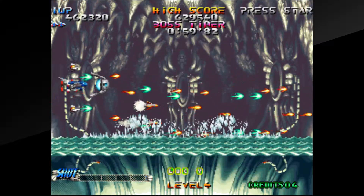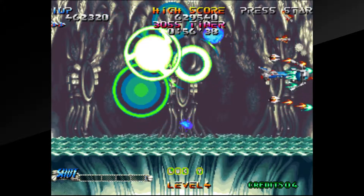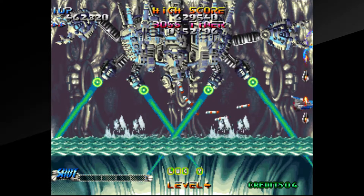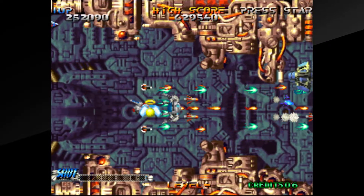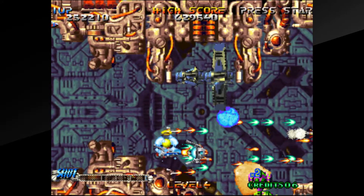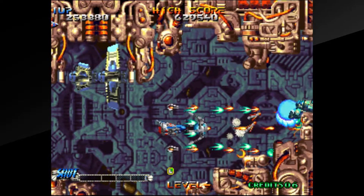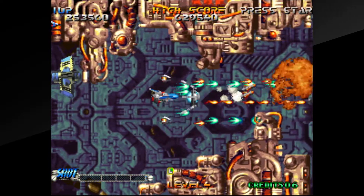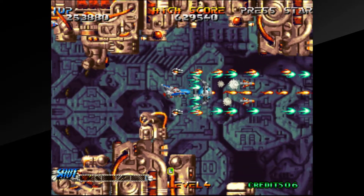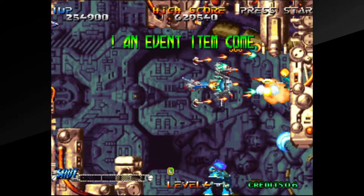Like with all of Hamster's Neo Geo ports, there are a couple of modes you can try out. You can choose between the Japanese and international releases alongside High Score Mode and Caravan Mode. These two modes function the same as always, but contrary to previous titles, they suit Blazing Star just a little more. High Score Mode gives you one credit to achieve the best score possible, while the oddly named Caravan Mode gives you 5 minutes to do the same. There's also a myriad of options available to customise your experience, from difficulty setting to button remapping, even random things like having the sound play during the demo. Hamster really makes it as customisable as possible.